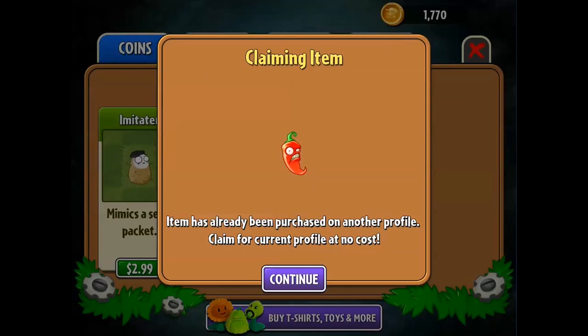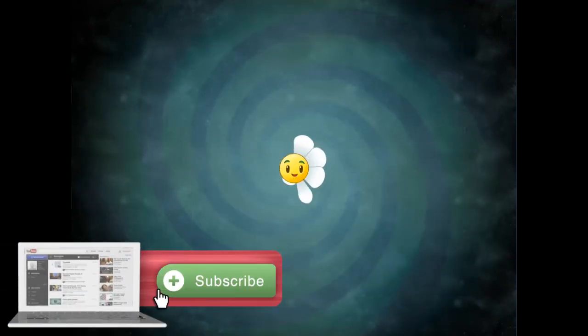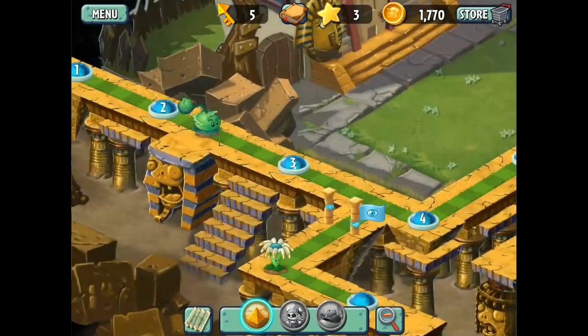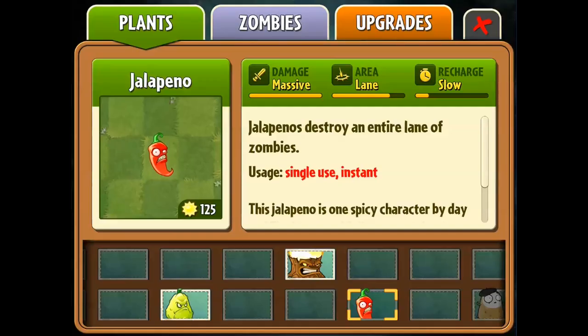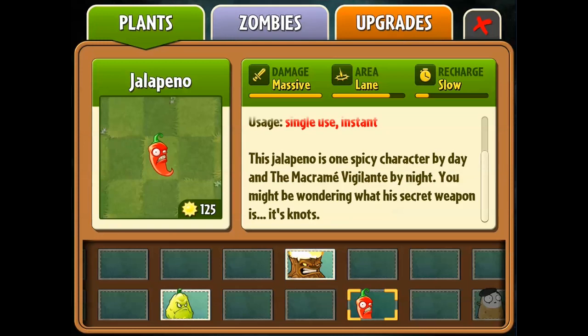It ignites a whole row of zombies using the jalapeno power and gets rid of them. It pretty much does the same thing that one of those lawnmowers does, but it only costs you sun as opposed to losing one of your lawnmowers. As you can see here, it destroys all the zombies. It's a single-use instant and it is a really cool power-up that I like to use.